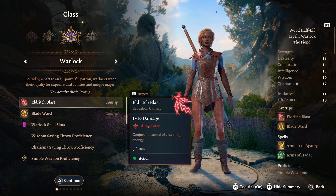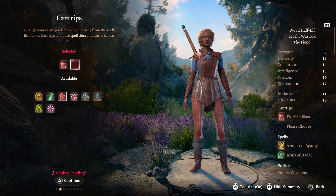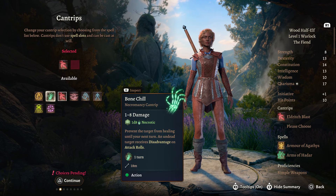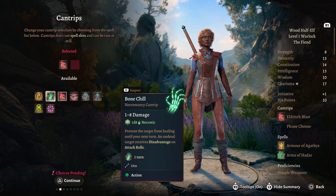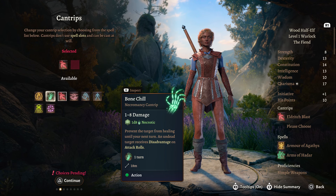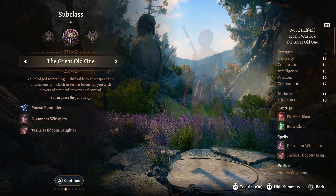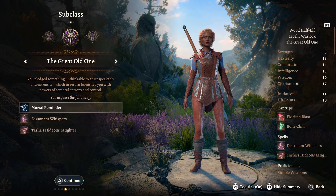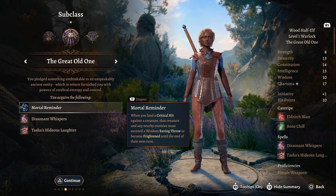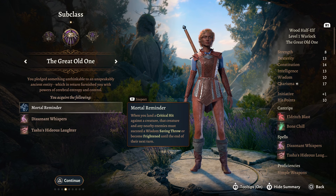For our cantrips we are going to take Eldritch Blast. We're also going to take Bonechill. I like Bonechill because the target is unable to heal - that's a real big benefit - and they have disadvantage on their attack rolls, which means not only is it a good damage dealing spell, but as a support spell it works very nicely. For your subclass we're going to take the Old Great One, which gives us Mortal Reminder: when we land a critical hit against a creature, that creature and any nearby enemies must succeed a Wisdom saving throw or become frightened.